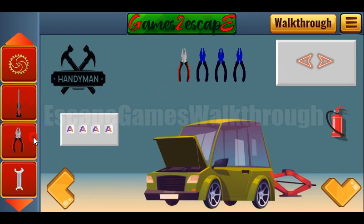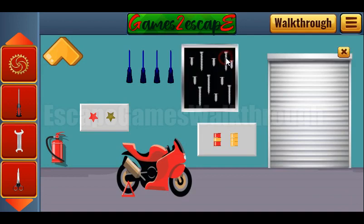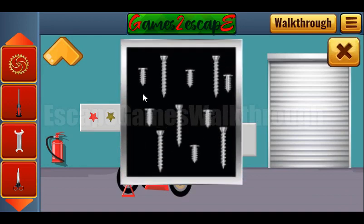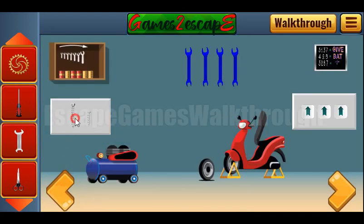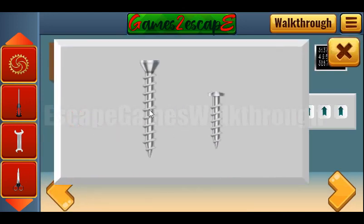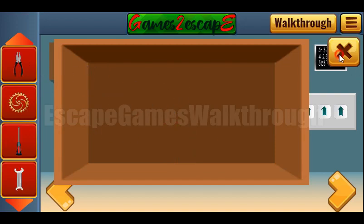Place to leave pliers. Going further, here we need to count the screws. We have 1, 2, 3, 4, 5 big screws and 1, 2, 3, 4, 5, 6 small screws. We need to tap the same number of times on them: 1, 2, 3, 4, 5 big, and 1, 2, 3, 4, 5, 6 small. Another pliers we have got.